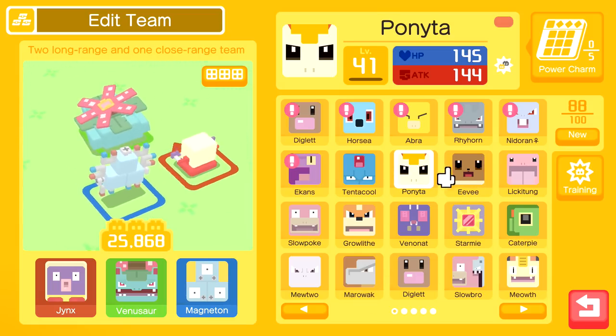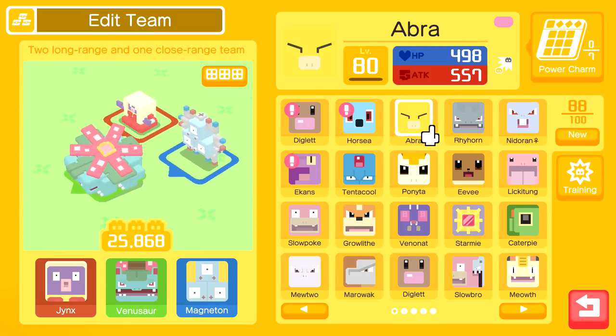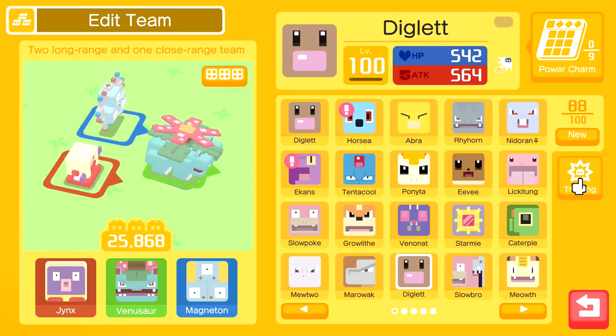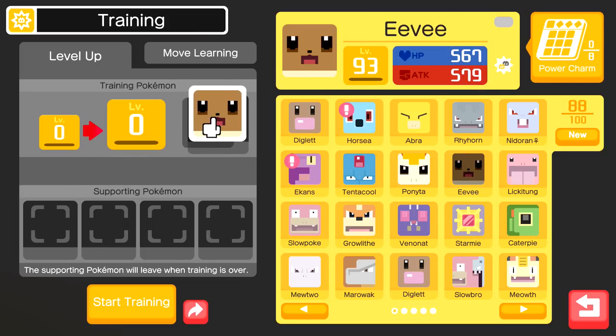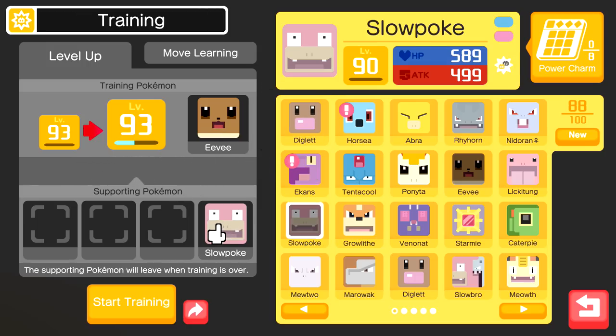I could try to level up train with something like the Rhyhorn, Abra, or Diglett. The Diglett's level 71. We already have a level 100 Diglett, so we'll probably use the Diglett and see what ends up happening. Can we just level up this Eevee to something a little bit more desirable? What level is she right now? Level 93. So we could go ahead and do this - oh, that didn't even get you. That's so much less than I thought it would be. I understand because they don't have the same typing, but that's disappointing.